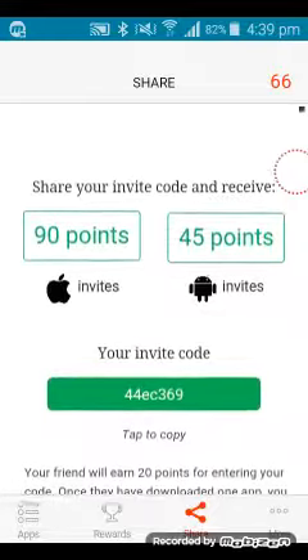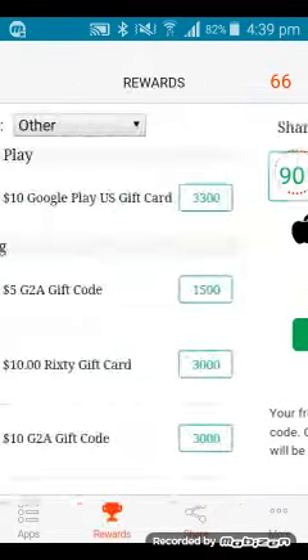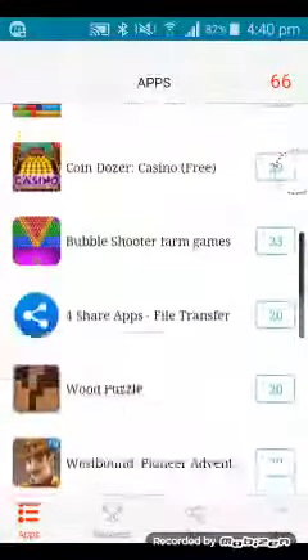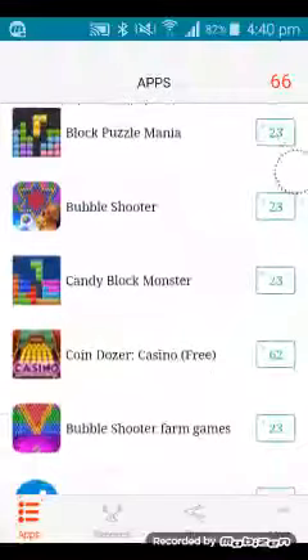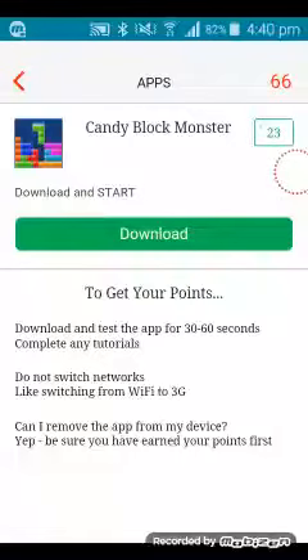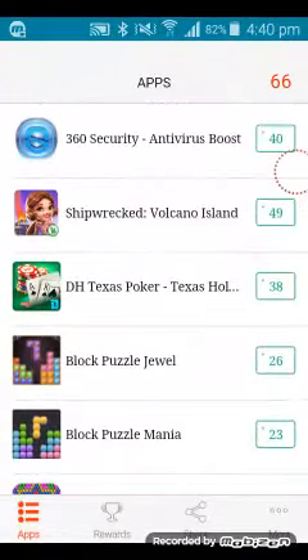I downloaded a game in here and got some things. You don't need to keep the game — just say I want Candy Block Monster, download and start it. It says up the top what you have to do to get your coins. You need to keep the game open for 30 to 60 seconds and complete tutorials. You can also download and start other apps like Shipwreck Volcano, where you have to reach level 2.